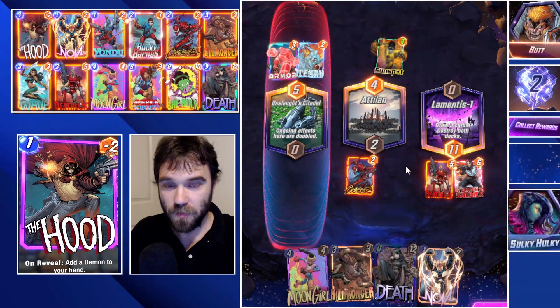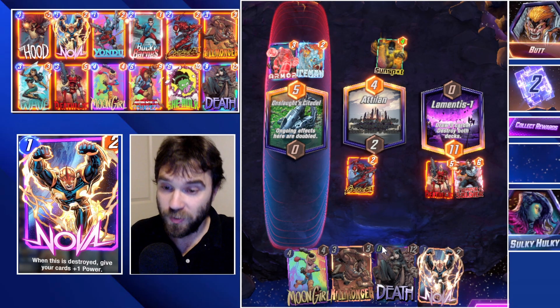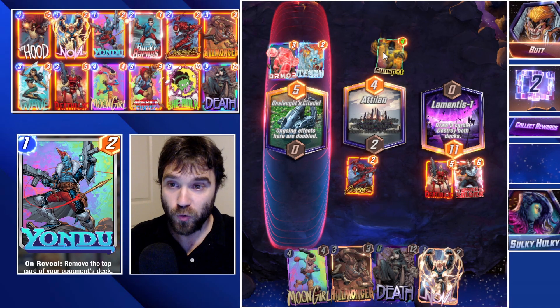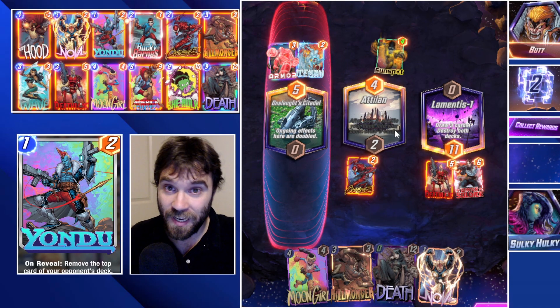Case in point — they lay down. We were going to drop Moon Girl, which would lead into a turn six double Death along with a double Nova and Killmonger to buff all of our cards by two and destroy their Sunspot. We had a massive power push. It was a good call for the laydown from Butt — but I would still like to see the end of games.